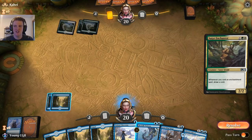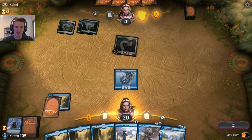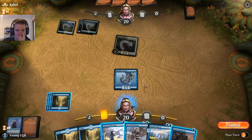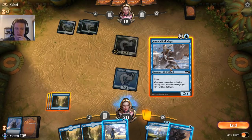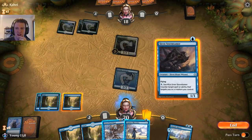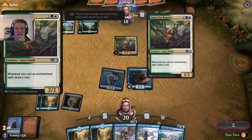Opponent has a Satyr Enchanter — this is the one that plays enchantments and draws cards. It's unfortunate our opponent gets to resolve that right away, but that's the way it's going to be. We'll get our Trickster online and lock that down. Then I have to decide whether to play a Curious Obsession on a creature that doesn't fly. I think I'm going to save it for the Windmage. I might need to counter something — this is whenever you cast an enchantment they get the bonus.